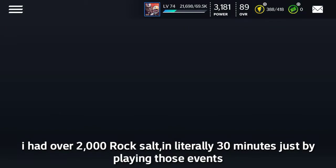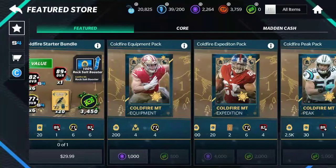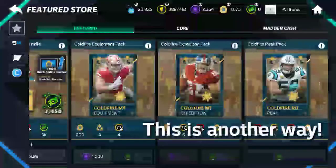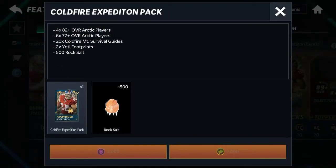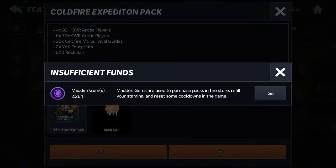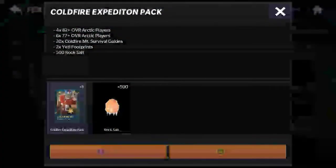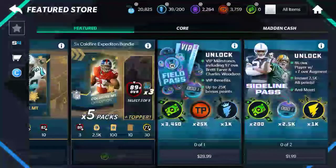I'm gonna check out the store to see if there's any other methods. You get 200 rock salt from this if you spend 1,000 gems. And then from this big pack, you get 500 rock salt. This is probably the pack to go for if you have the gems - it's only 4,000 gems and you get a lot of stuff from it.